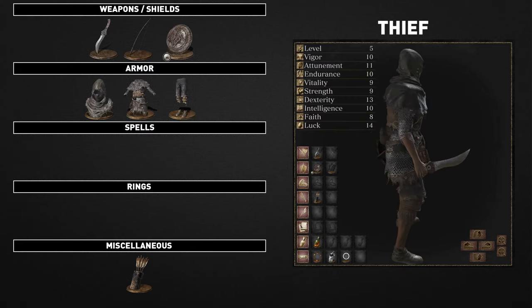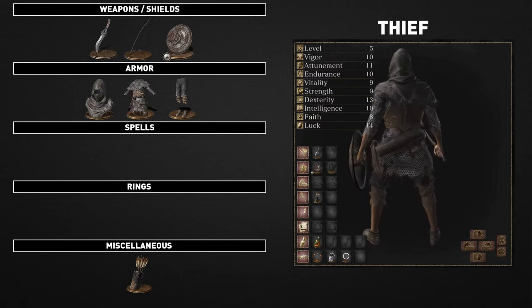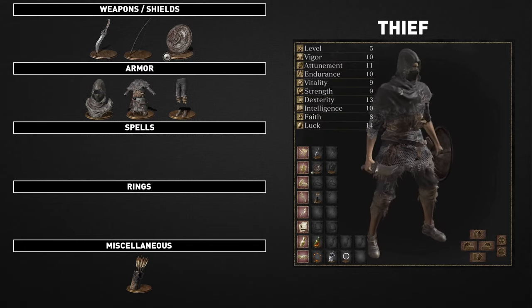The equipment consists of the bandit's knife, the short bow, the iron round shield, and the deserter armor set, as well as 30 wooden arrows.